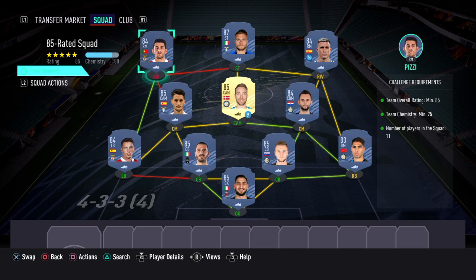Here's the solution for this one. I estimate this one is quite pricey due to the requirements of getting a team overall minimum 85 - this will cost around 60 to 65k. But this is just one of the combinations that you could use. Again, look at the right-hand side - all the requirements have been met.